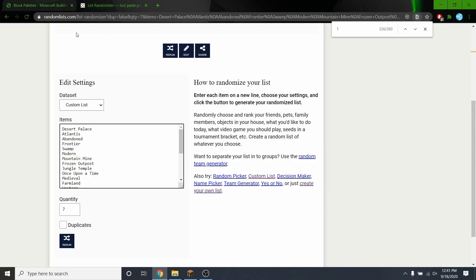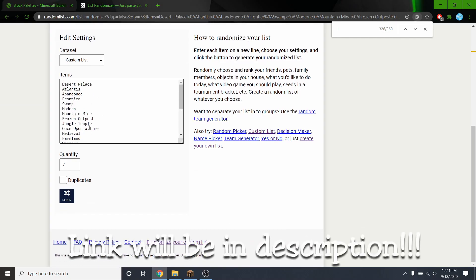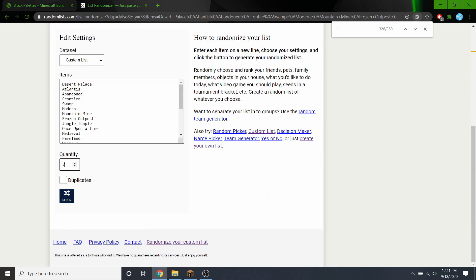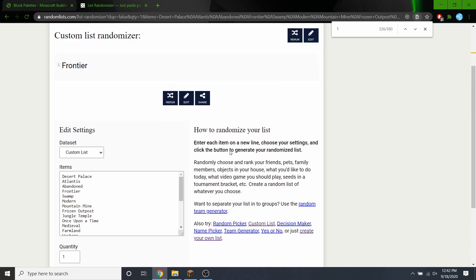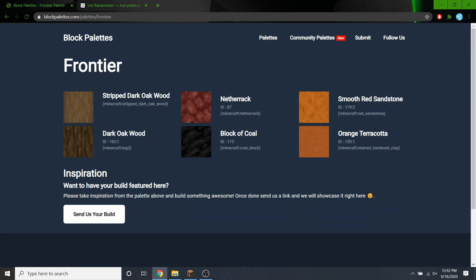I went over and Googled a random list generator, something along those lines, and typed out all these templates and put them in the list. I haven't actually done this yet, so I have no idea what's going to happen, but I'm going to press Rerun, quantity one, and we're going to see which palette we're using today. And it looks like it is the Frontier palette — strictly these blocks right here. I still have no idea what I'm going to build, but using these blocks and variations of them, I'm going to do an insane build today.